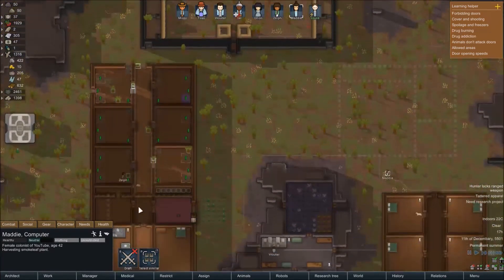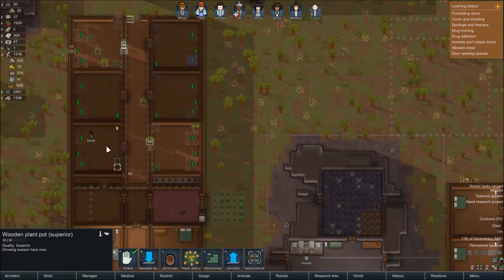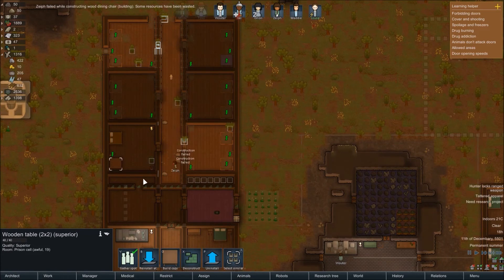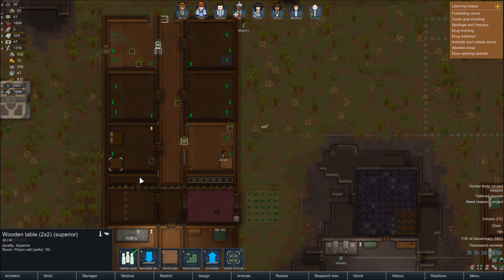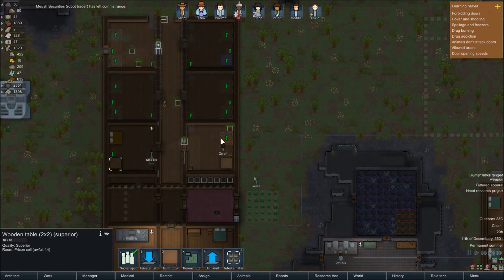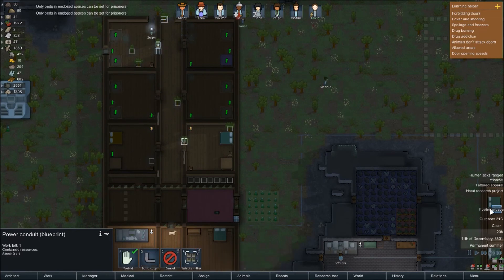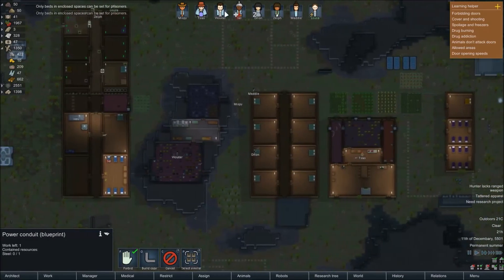Now you're going to harvest smoke leaf joints. That's built - we now have a prison bedroom. I think I need to stop queuing up things to be built until we get everything done. The robot trader has gone - but wait, there's a prosthetics trader here. Interesting, we've not had one of those before.